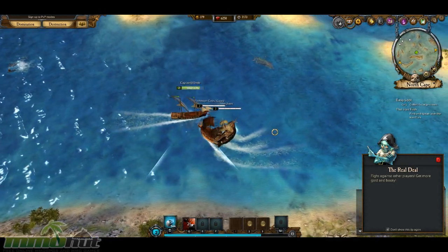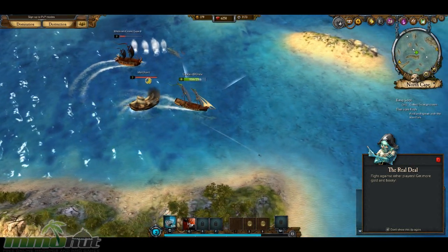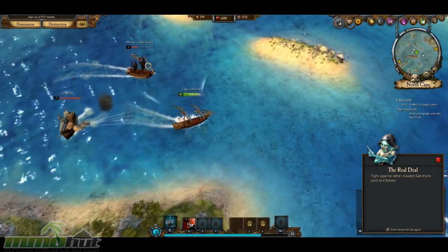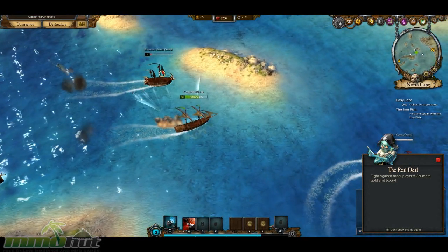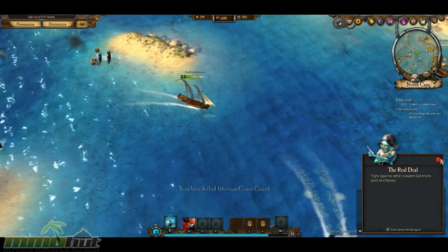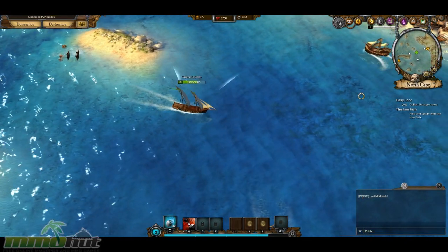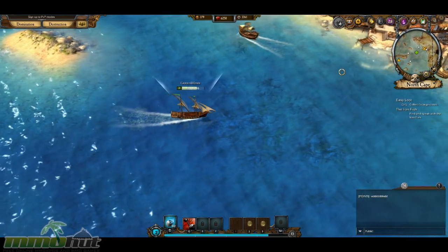I thought I was supposed to get five cargo crates from those guys, but apparently not. I'm going to find out where this quest goes. Alright, I've had enough — I've killed all of your shipmates. There are other ships and stuff. Let's go over here — we've got a pirate treasure X over here in the corner, so we're going to head this way.